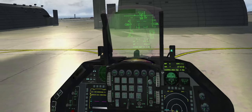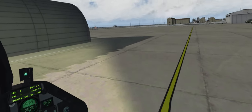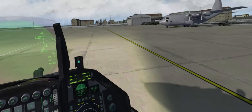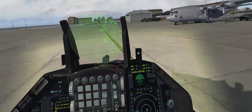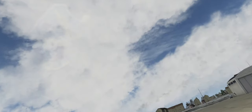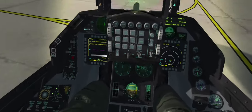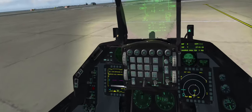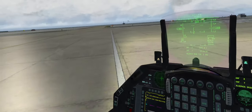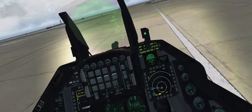Alright, here we go - ready to taxi. Papa Echo, straight out to the right, then to the left. Rudder pedals are crap. We've got a flicker going on the FCR there - we're going to have to fix that. We'll just pull off to the side and wait for the BIT to catch it and light it out.